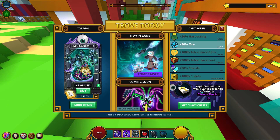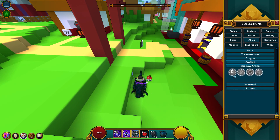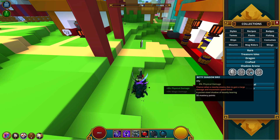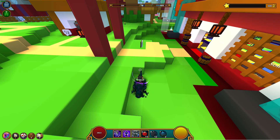The starter pack has been adjusted to now include three days of patron and a class coin, and it no longer contains the ally. They will be retroactively granting the class coin to anyone who previously purchased a starter pack. I think they originally had the class coin, took it out, and are now reintroducing it — I believe it was one of the shadow arena allies.